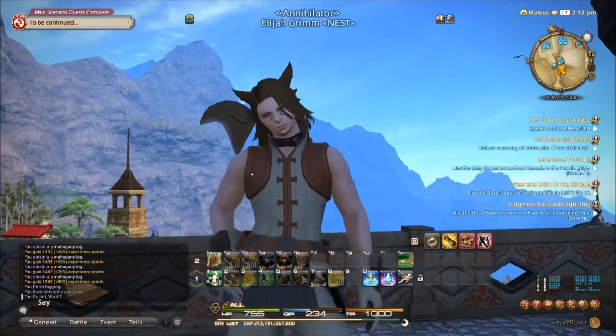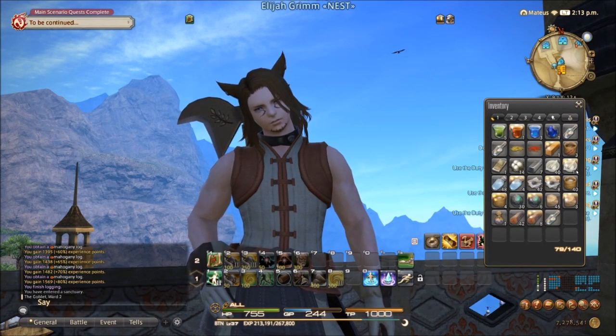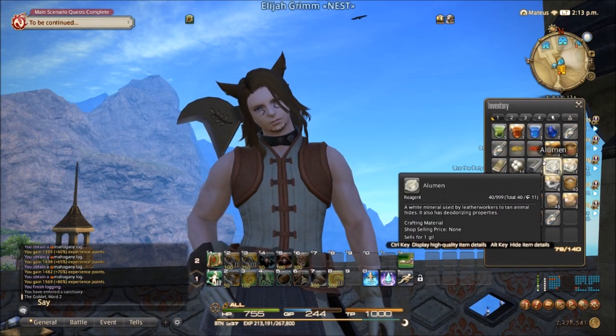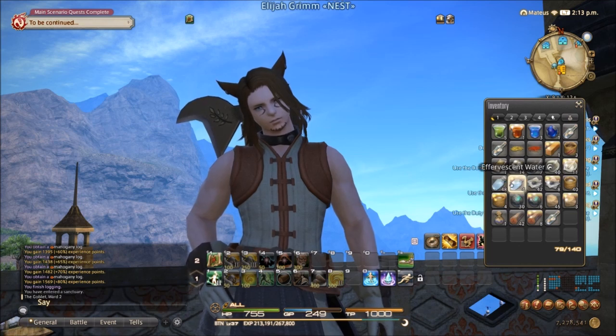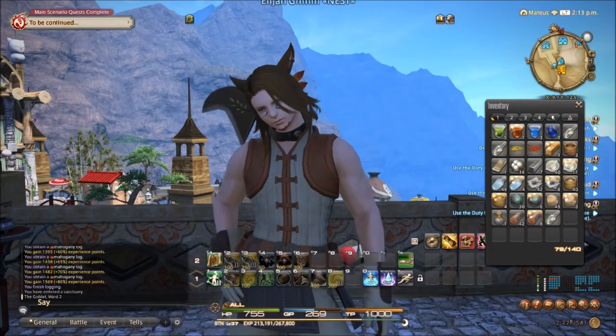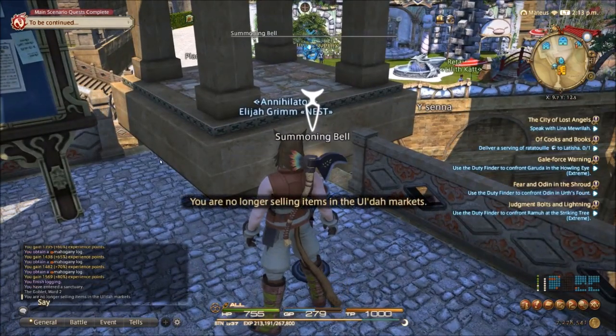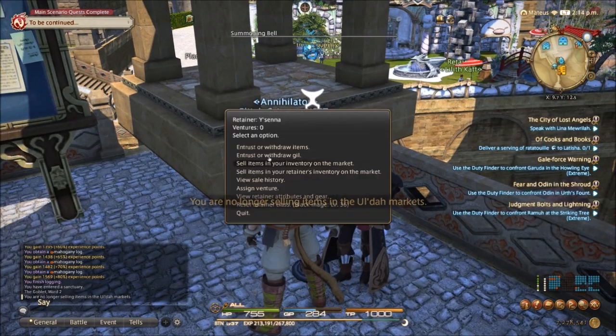Hello folks, welcome back. We did a whole lot of gathering. As you can see, we started off with some aluminum, effervescent water, bomb ash, silix, mithril ore, siltstone, some almond seeds, mahogany logs, and a time-worn leather map. Let's throw this stuff onto our retainers and see what we're going to make.